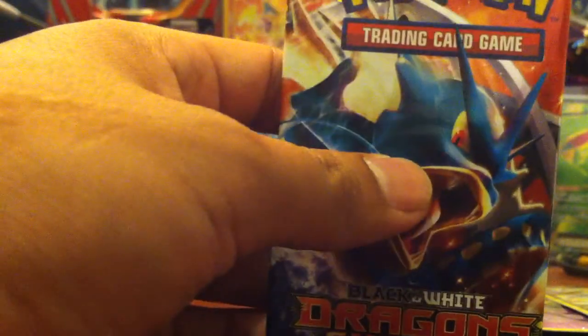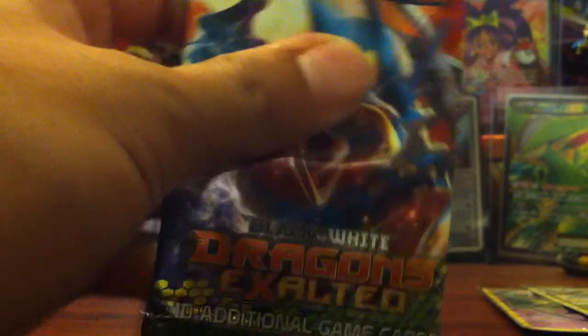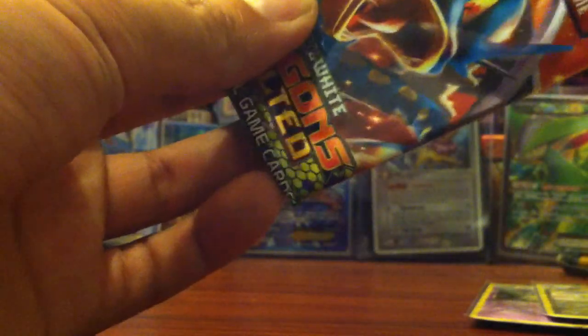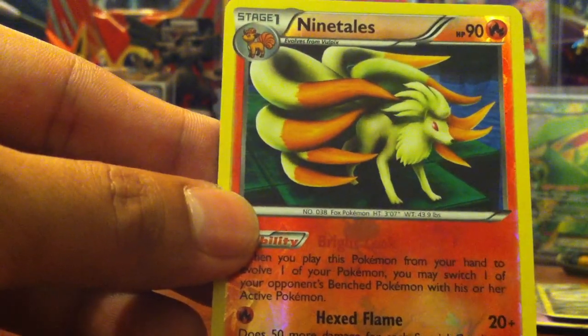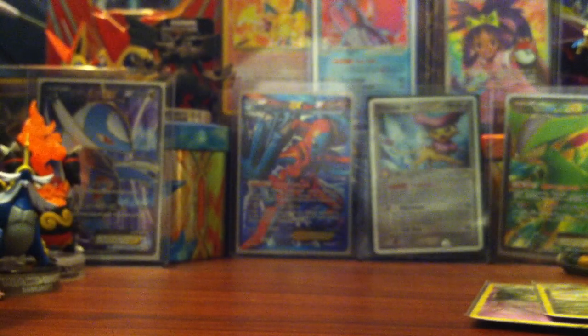Last pack features a Gyarados. It seems like I haven't gotten great pulls, but it's alright. I may open another six packs, and if I don't get anything good then I'll just buy the EXes and the shinies - I only have one shiny from this set. We have Emolga, Sunflora, Zorua, Hoppip, Houndour, Mareep, Nosepass, and Feebas. Ninetales is the rare, and for the rare slot nothing much.